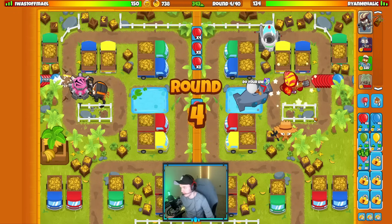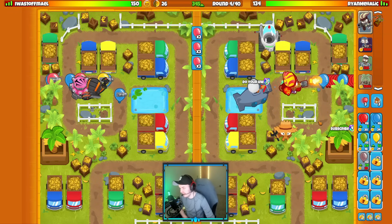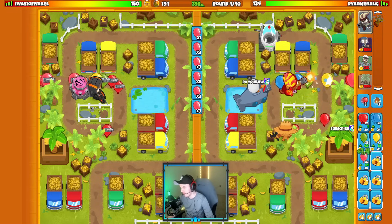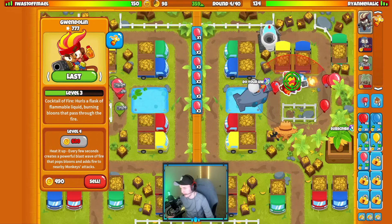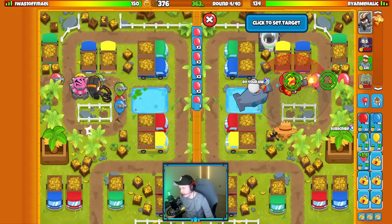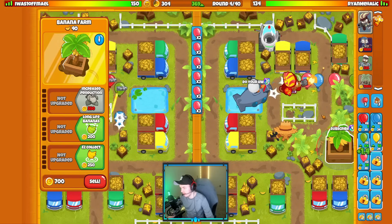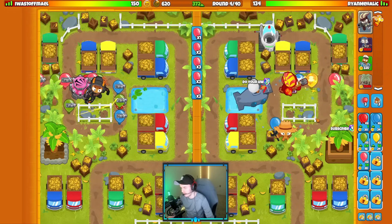We can get our farm down in a second. Since this is a more difficult map, I am going to be going for IMF loans, but I'm not going to go for the bank early. I'm going to go for a bank probably around round 13 or 14. I think it's going to be a solid plan of attack. We'll increase production on this in a little bit.